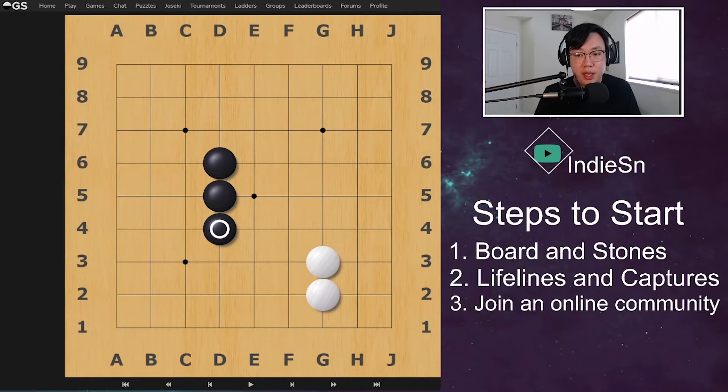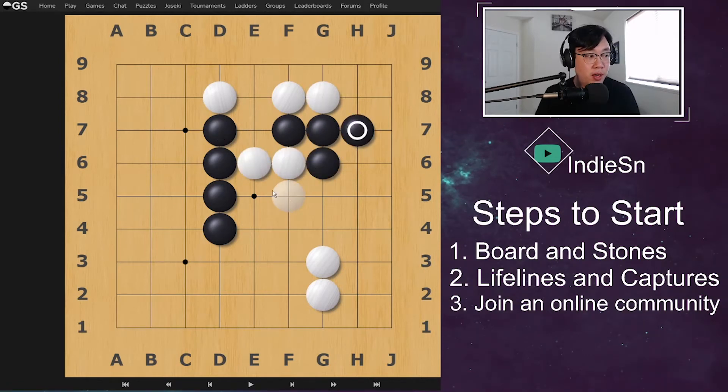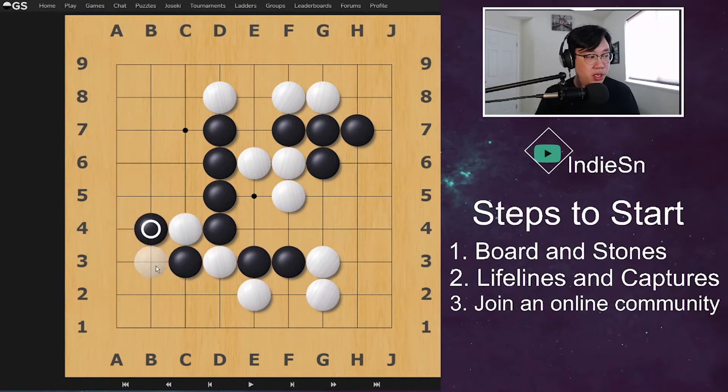Step number three — and this is going to be very controversial — I highly recommend just joining an online community right now. There is one more step after this, which is counting territories, and this is how we actually determine who wins. But with an online forum such as OGS, the computer or the AI of the site itself will calculate your territories at the very end. So as a total beginner, just start playing, placing stones around, and see what the different strategies are. As long as you keep playing, you'll eventually come up with an estimated score.